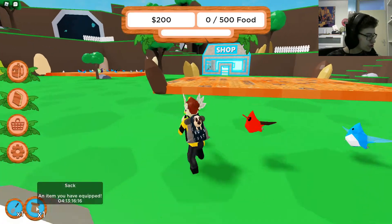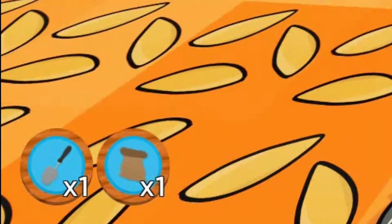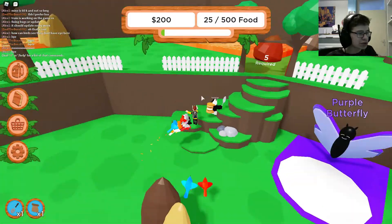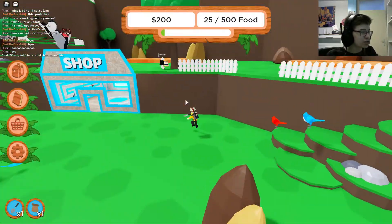There's an item I have equipped with 4 days, 13 hours, 16 minutes remaining. And you need five birds to go to the next zone. I think this is the same map as Bee Keepers — yeah, I think it is.